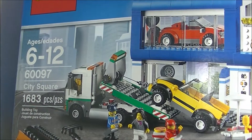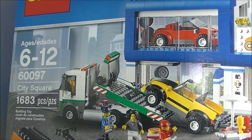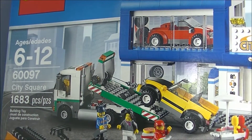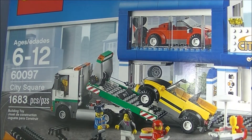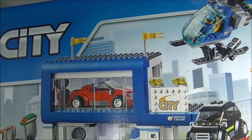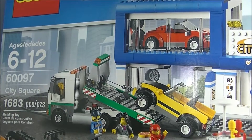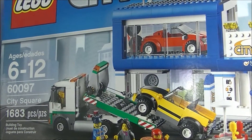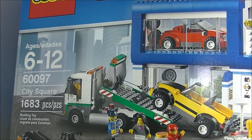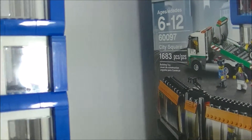So I ordered three more of those from eBay. As I mentioned in another video, this particular set has each element of the build in its own bag — so the building comes in, say, bag number three, and the helicopter comes in bag number five. You could buy one brand new off eBay in its own bag. I ordered three more, so four total, and I wanted to build a taller office building.